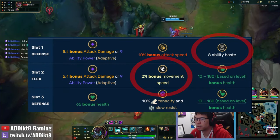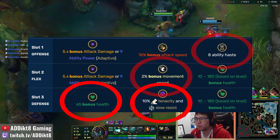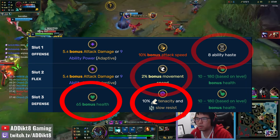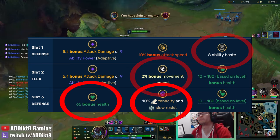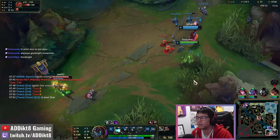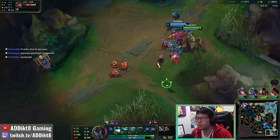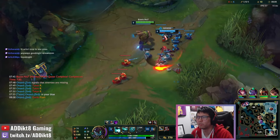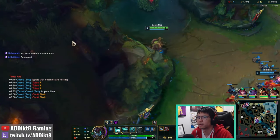Lastly, for the defensive or last row, I generally choose between the flat 65 HP rune and the 10% tenacity rune. I do feel the flat 65 HP rune is stronger in the early game since it basically makes up for the lost resistance stat shards. However, against lanes with significant CC abilities, you may want to take the 10% tenacity since any bit of extra health won't matter if Maokai is permanently slowed. In some matchups, you will need the tenacity stat shard to help alleviate obstacles Maokai would endure when trying to reach his intended target.